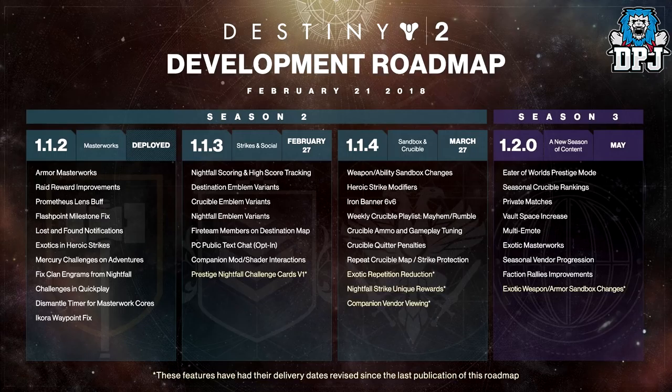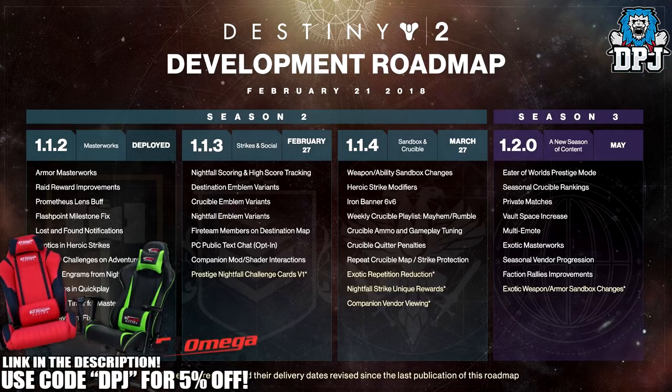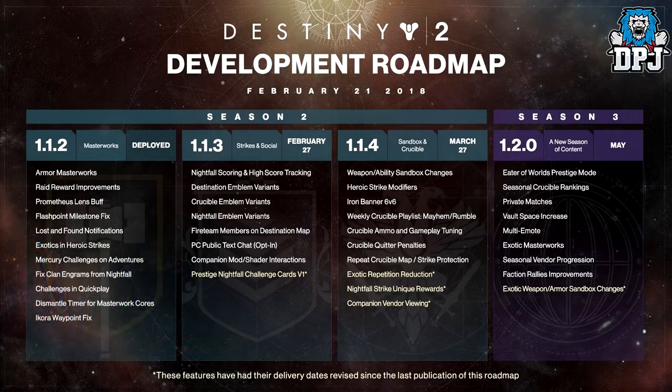On February 27th we will get Nightfall Scoring and High Score Tracking, Destination Emblem Variants, Crucible Emblem Variants and Nightfall Emblem Variants. These variants I do believe offer a certain team-wide buff and they are also the new home to reworked auras. I'm going to gather more information on this and bring you a video explaining exactly what it is pretty soon, so stay tuned.